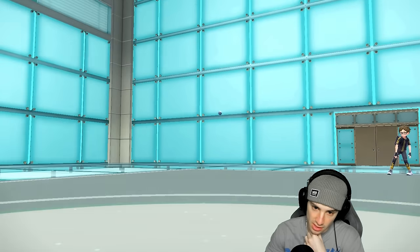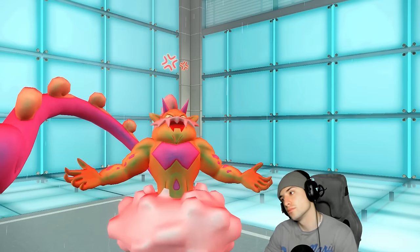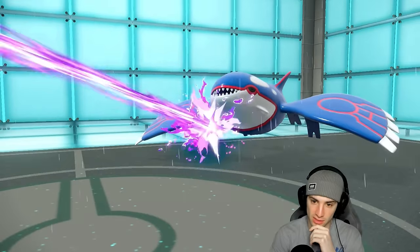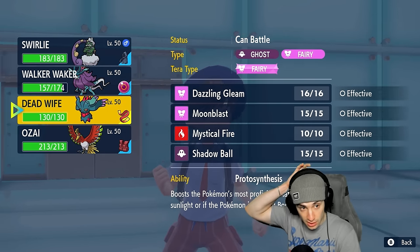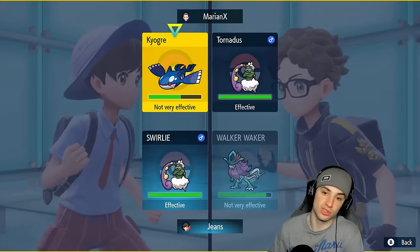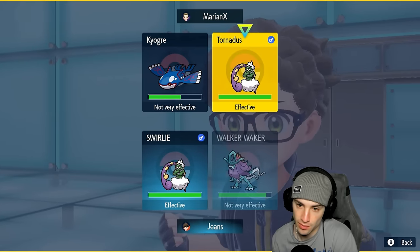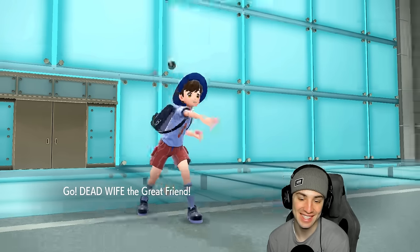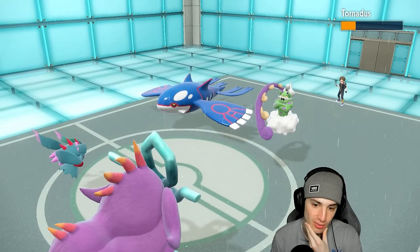They got weather going crazy — this is gonna be tough. I lose some HP and I'm kind of forced to make a move. I'm either gonna go Draco Meteor or Hydro Steam to try to get rid of Kyogre. I'll go Hydro Steam, but it's not doing enough damage. They go Draco Meteor into Kyogre to see if we can get rid of it, and now they go Bleakwind Storm to break my Sash. This is not looking good at all. Walking Wake actually soaks a hit though.